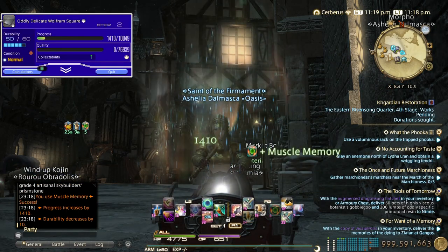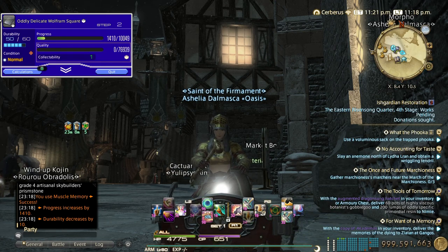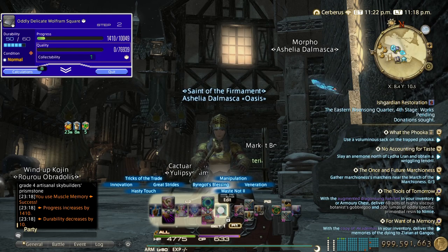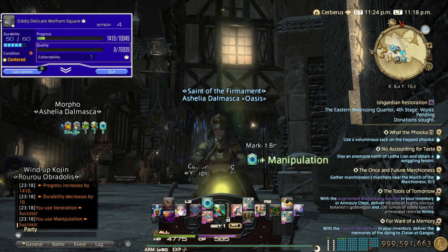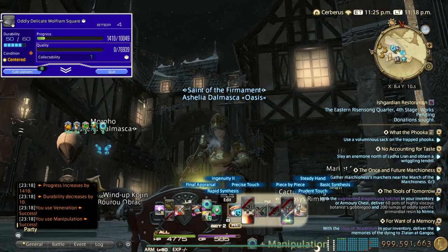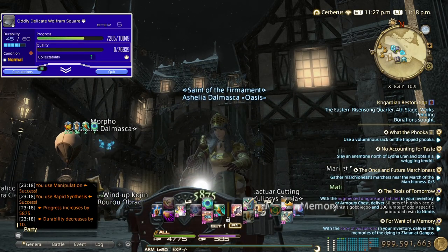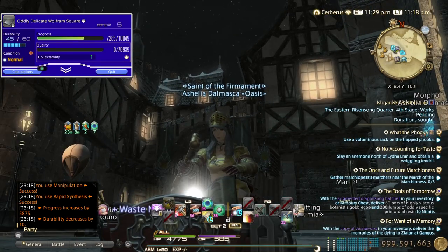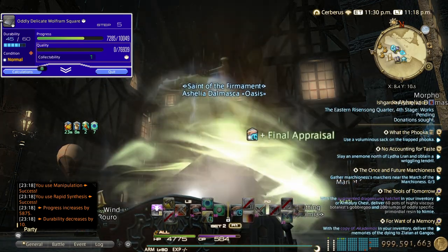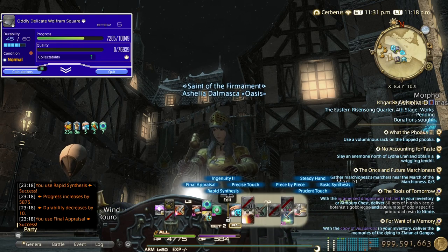Muscle memory. Okay, so it's not like last time — we didn't get good condition. If you don't get any conditions after muscle memory, hit veneration. If you get pliant, do manipulation. Perfect — we got centered, so we have a good chance hitting rapid synthesis at 80%. We still have veneration left so pop final appraisal so your craft doesn't finish if the rapid synthesis succeeds, then hit rapid synthesis.